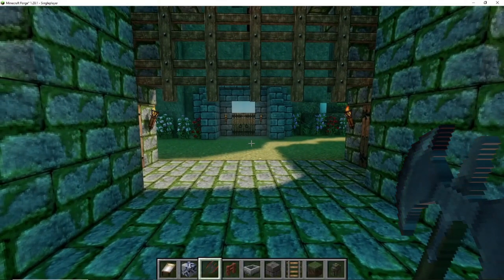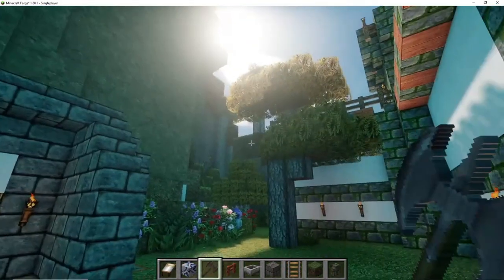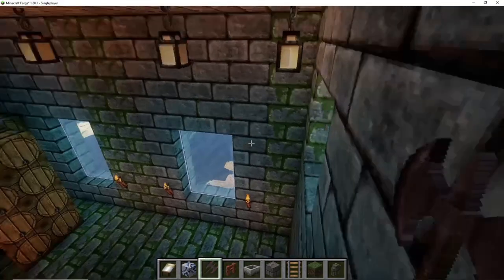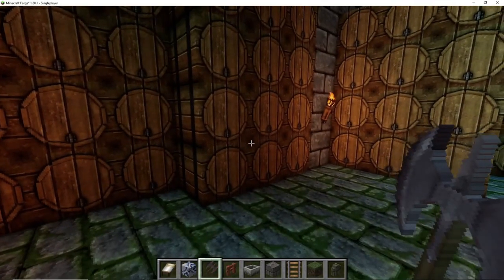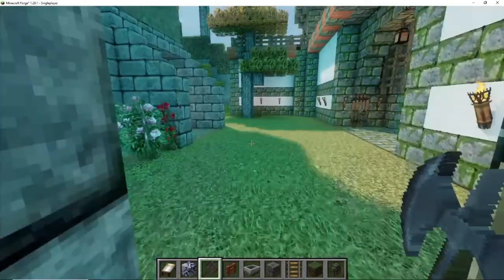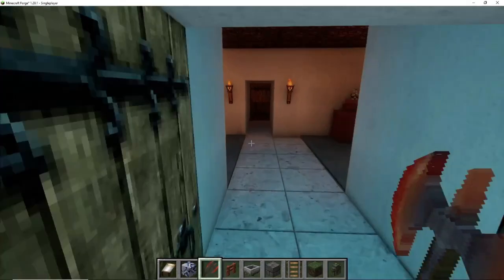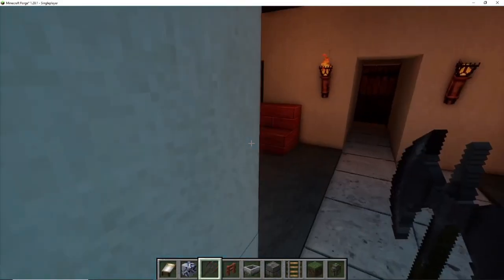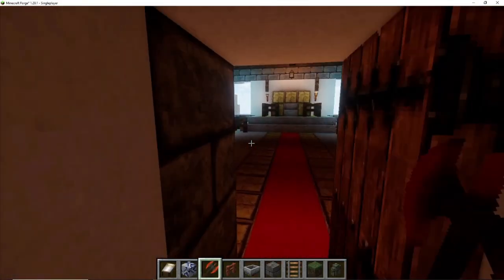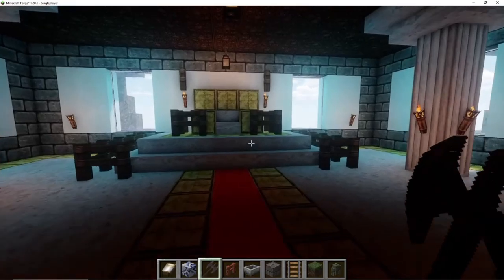Here we have the main entrance with a portcullis. As you can see, I've used the mountain itself to build the castle inside the mountain — I don't want to change it too much. Coming down here you will find the cellar, the wine cellar, with plenty of wine. Going back up we're going into the main building, and this one is a bit fancier than the other castle. Here we've got the living room, then we go into the throne room — there must be a throne room.